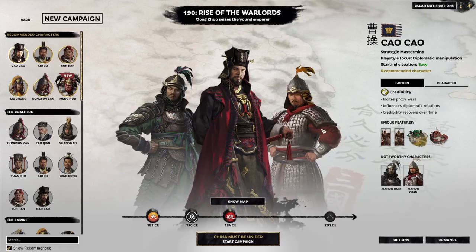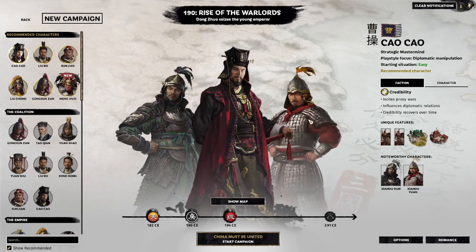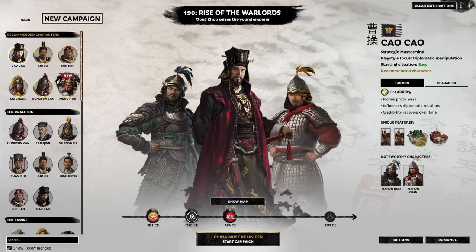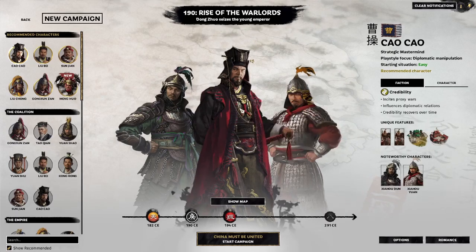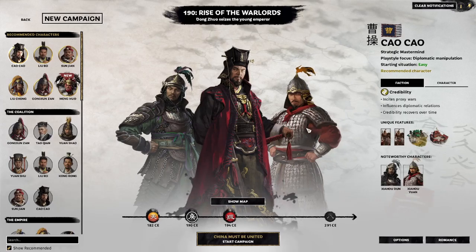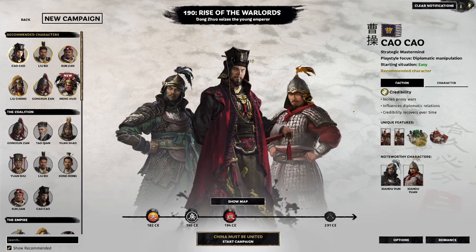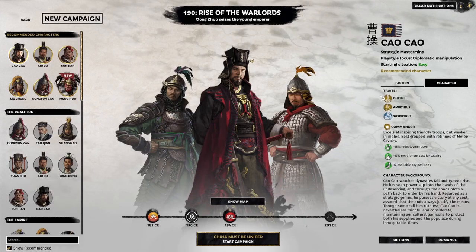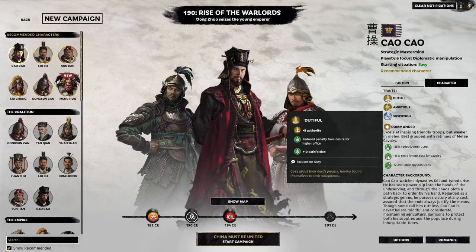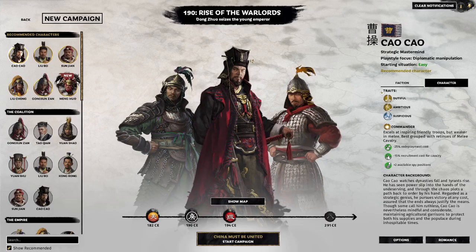Noteworthy characters are the generals on either side: Xiahou Dun and Xiahou Yan. Xiahou Yan is a champion and a vanguard — you can tell that by the colours. Xiahou Dun, for example, is a commander. Usually commanders are represented by yellow, but because he's unique it doesn't really apply. Characters with green on them are champions; characters with red on them are vanguards. We won't get into character types too much yet. Looking at the character panel, Xiahou has the traits: dutiful, ambitious, and superstitious. These are variable throughout the game — you can pick up different traits and lose traits depending on what you do and what happens to you, as well as random chance.